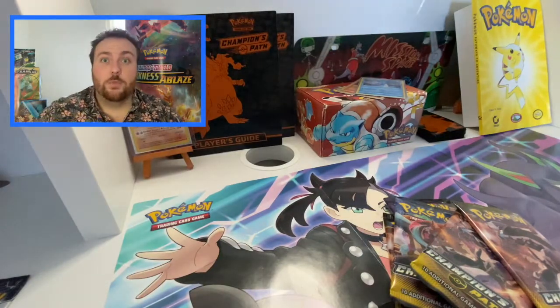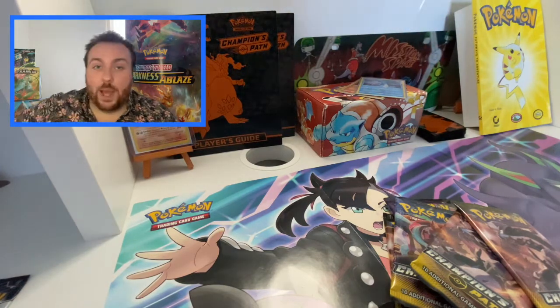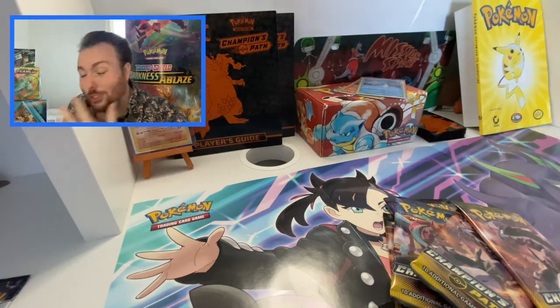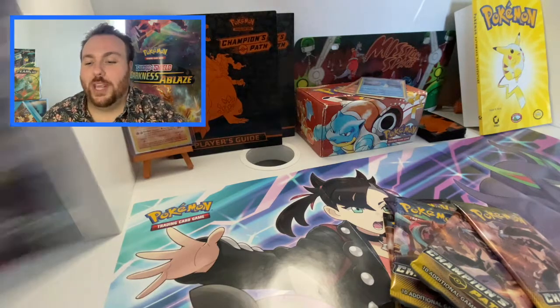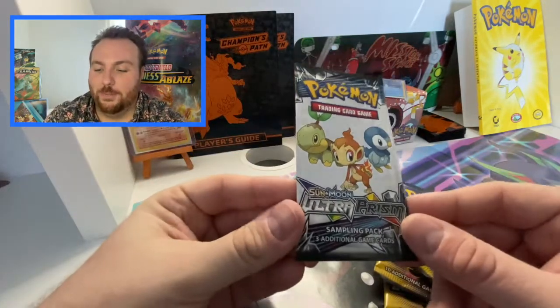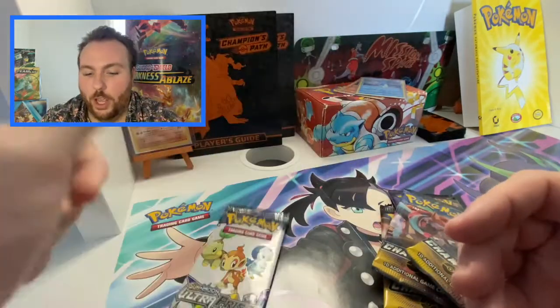I really would recommend Protect and Collect, guys. This came second class signed for, and it came really quickly. It's been so well packed, as you can see. And of course we have our Ultra Prism free sampling pack there as well, which is very nice and which we will also get into.